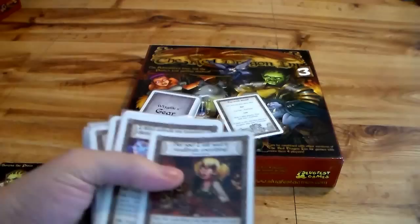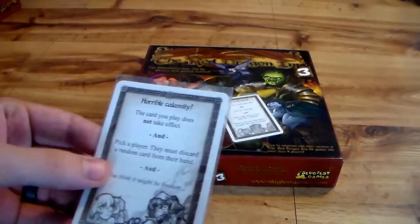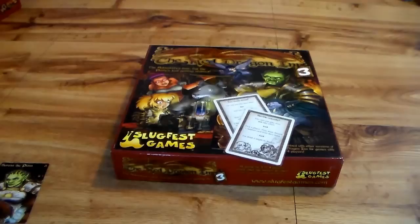For example, Too Much Steam: the card you played takes effect, but you lose one fortitude, and pick two players — they each lose one fortitude. Her cards are pretty powerful and that's how they try to balance them out, because a lot of these gear cards will say your card doesn't go off — A Horrible Calamity: the card you played does not take effect, pick a player, they must discard a random card from their hand. Some of them won't hit other players, they'll just hit you.